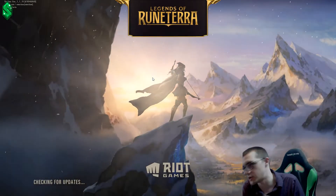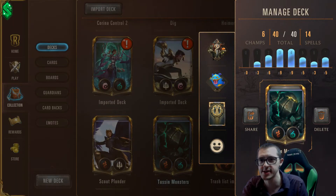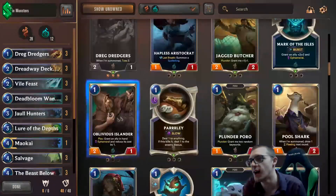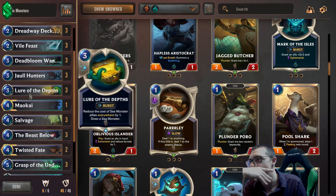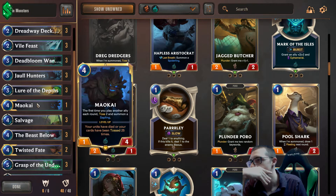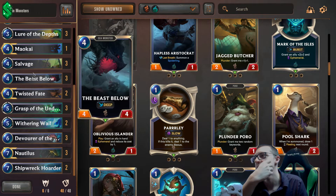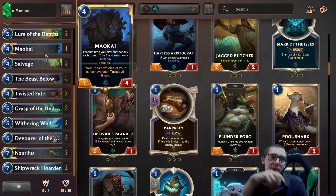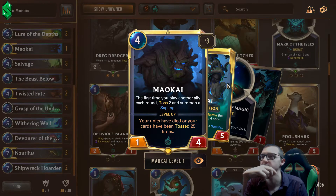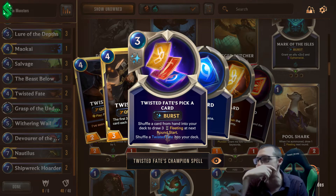Let's start simple. Basically everyone came up with this list because the sea monsters package sort of leans you into it. This is my sea monster deck — I run one Maokai, two Twisted Fate, and three Nautilus. Now that I'm looking at this, the reason I only run one Maokai is because I found the Twisted Fate spell to be a lot more useful than the Maokai spell. But after a lot of playtesting, I'm starting to think I really do want the second Maokai.